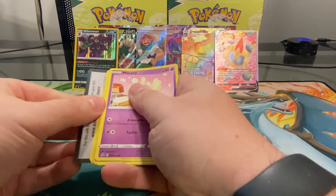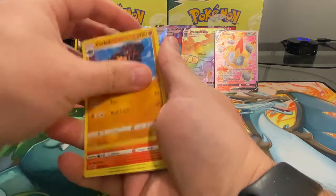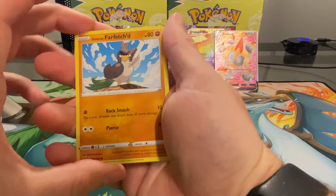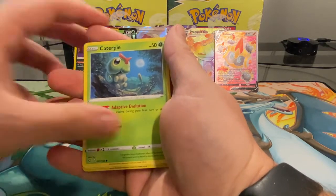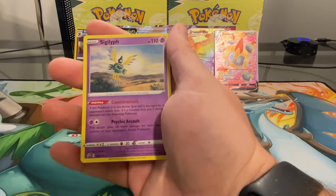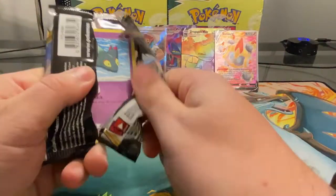I've never gotten one with two code cards in it — that was pretty strange. But if you open enough packs, eventually weird things happen. Milcery, Galarian Farfetch'd — she always looks so angry, not the happiest Pokémon. Caterpie in the moonlight, reverse holo Grubbin, and the rare is a Sigilyph. Last one — let's get some last-pack magic!